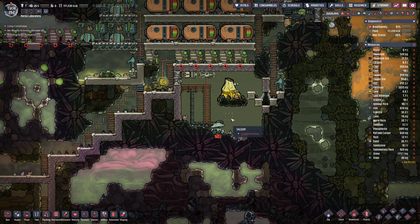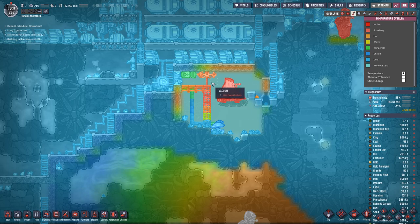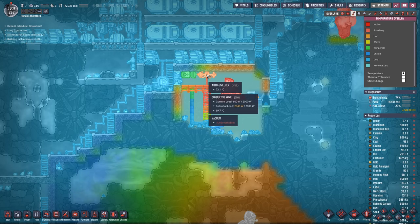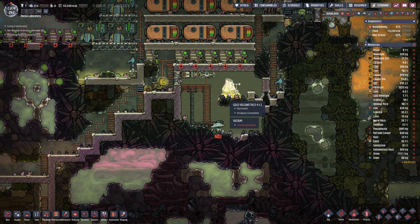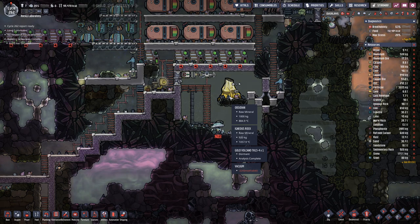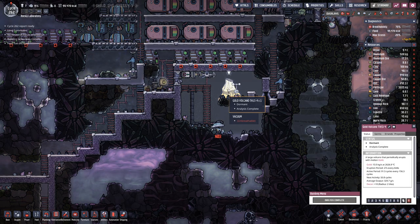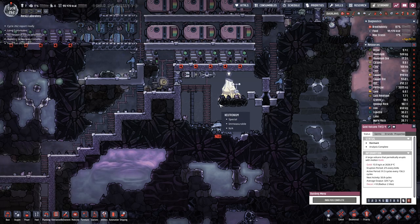Hello, my name is Hottestie and welcome back to Oxygen Not Included. Last time we managed to finally get a vacuum in here, which means temperatures should no longer affect our autosweeper. However, I'm a bit unsure if that also means the liquid gold will not cool down and go solid. But seeing as this volcano has gone dormant for 50 more cycles, it will be a while until we figure out that mystery.